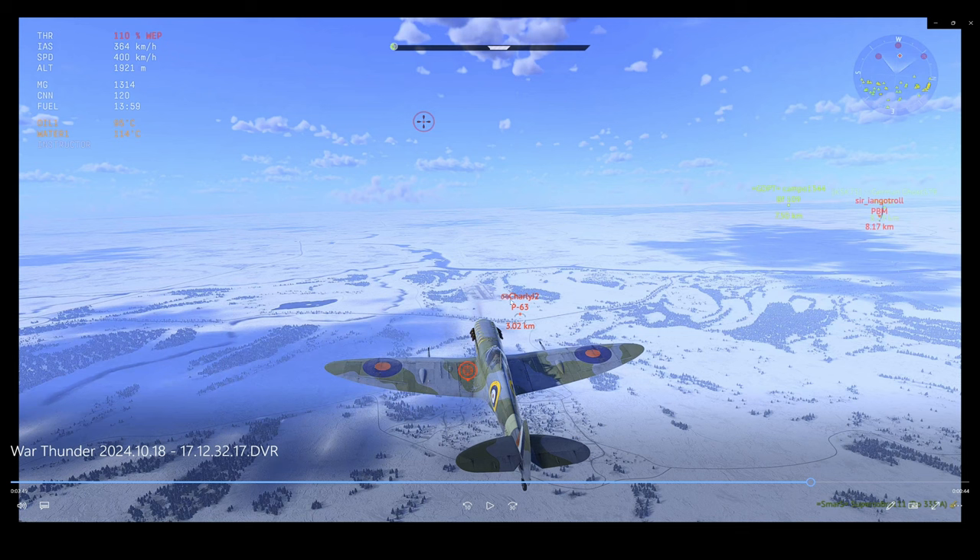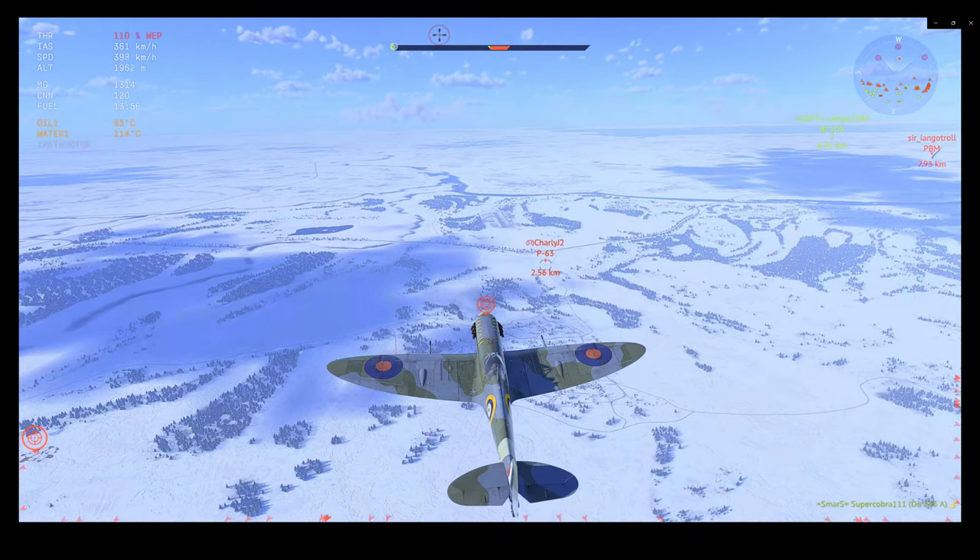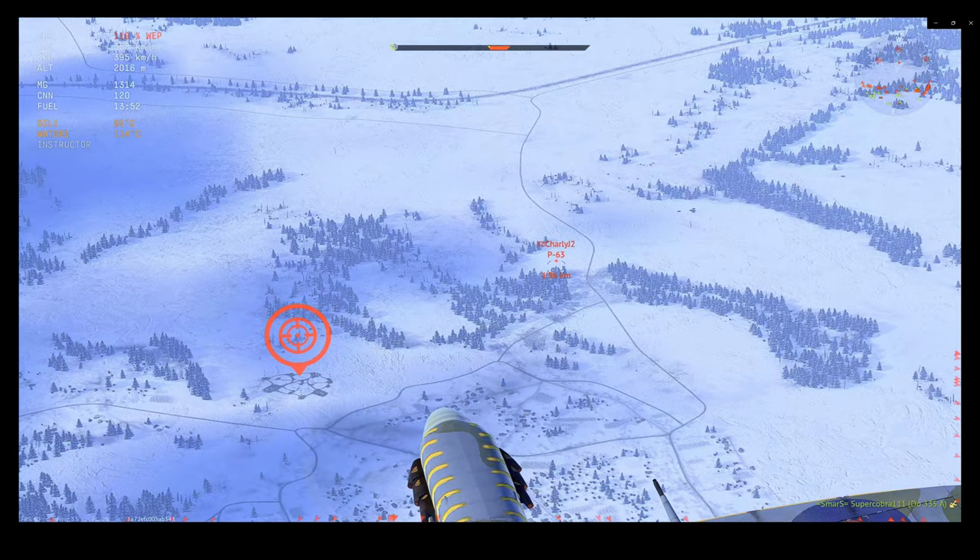He's flying in a straight line, probably pushing 350–380, but the biggest energy disadvantage he has is that I'm way above him — probably a thousand meters of height that he's just not going to overcome. A common mistake is people will just take a head-on in this situation. Don't take a head-on. With a thousand meters of elevation on him, I'm going to energy trap him — and even if I decide not to, I'll just fly over him and loop back on top.